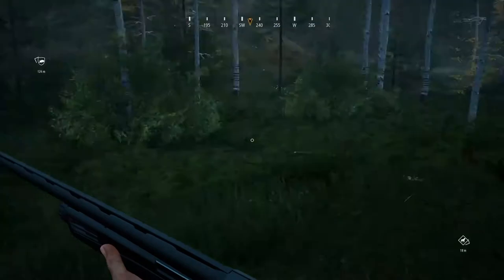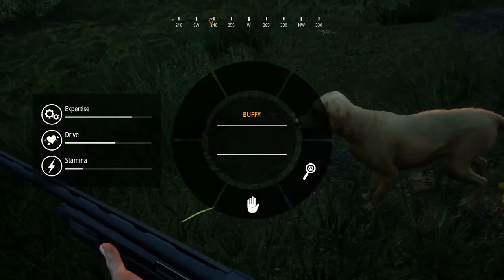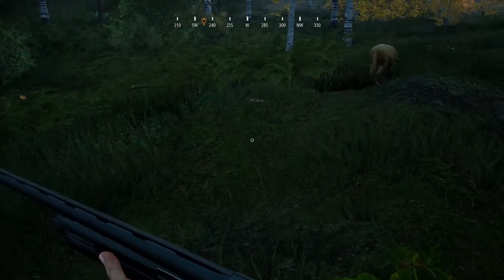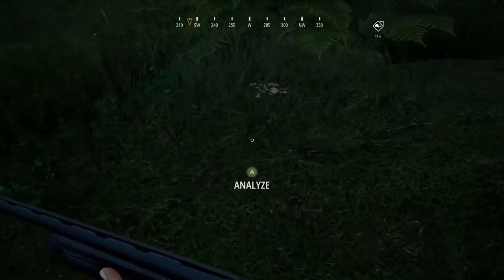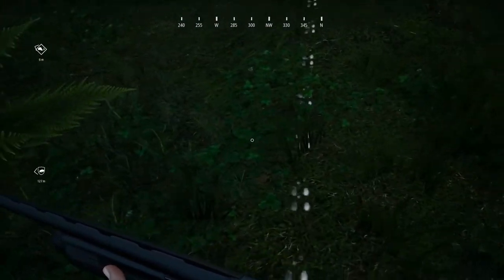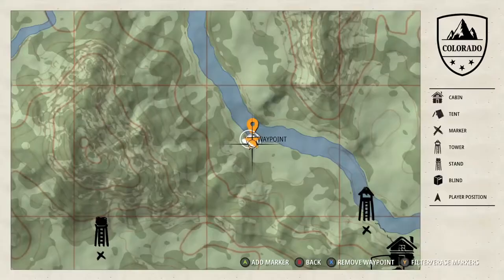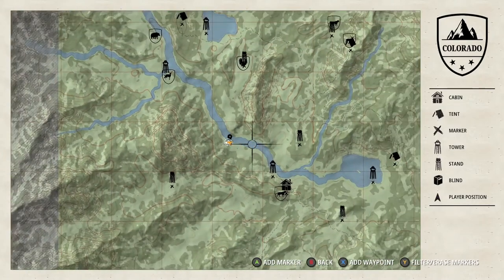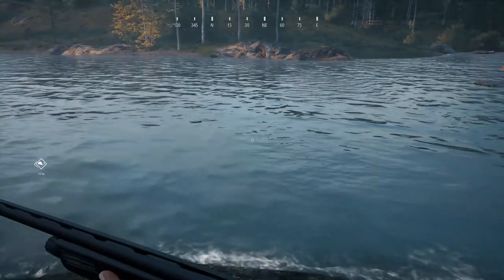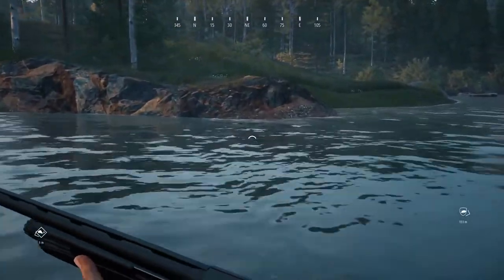Bring your retriever along, especially if you're trying to level him up. There might also be an instance where the rabbit dies somewhere you can't reach, so you won't have to go back to retrieve it. Plus he'll help you find the tracks easier. Go to the spot I'm showing on the map — every time you go there you're going to see cottontail droppings and tracks. This is cottontail country.